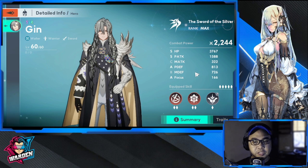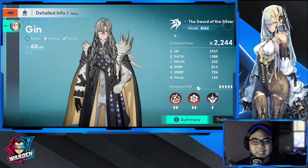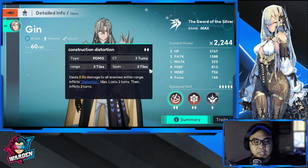These three skills will be part of his skill tree or skill row. He is a water-type, so he pairs nicely with Charlotte if you have her, especially in PvP. He's a warrior and sword unit. This 'Distortion' skill is going to be part of his middle row.